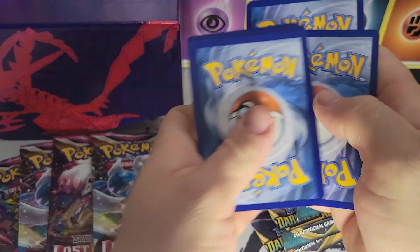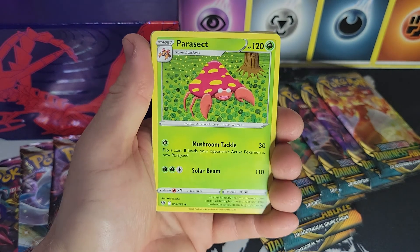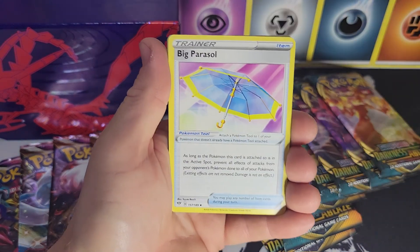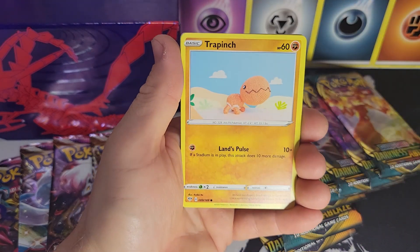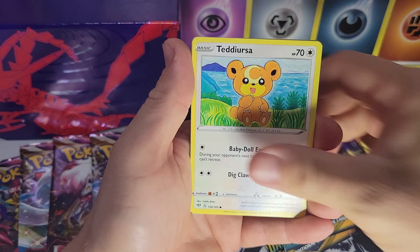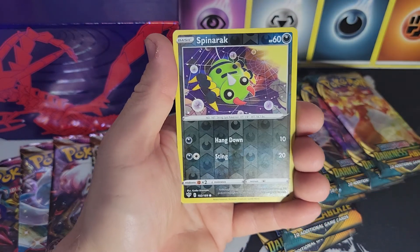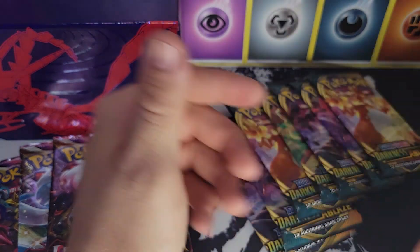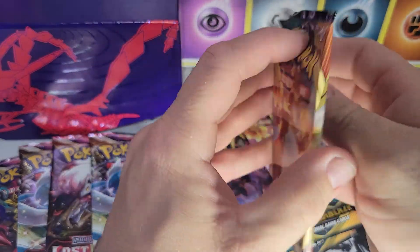We have a dark energy, Parasect, Toxapex, Parasol Lily, Lilligant, Trap Pinch, Deerling, Pansear, Mortal reverse, Spinda, Rack, and a Swanna — non-holographic. Nothing on the first pack. There's the Charizard we want to pull right on the pack art.